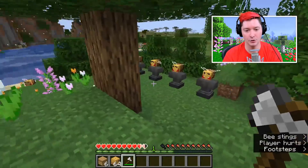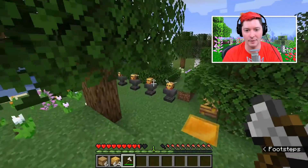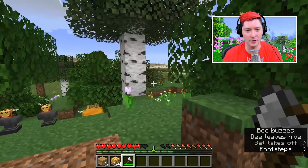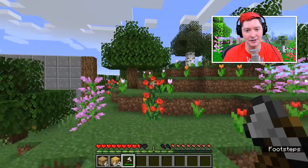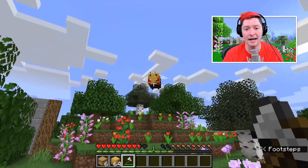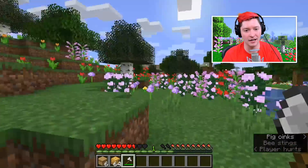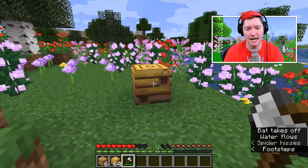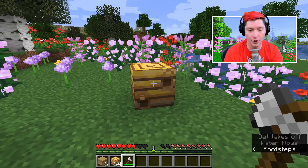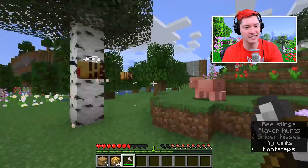If you break a bee's nest or hive, the bees will be mad and try to attack you. If you break a beehive or nest with bees inside - there are three bees inside this one - they will pop out all mad at you and try to attack.